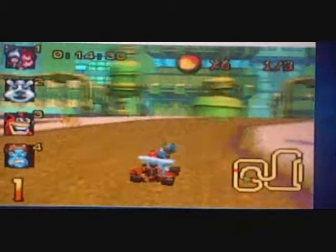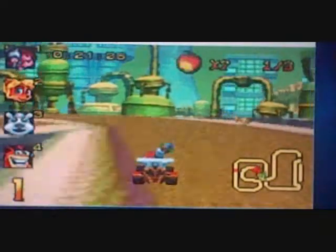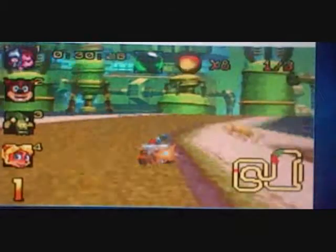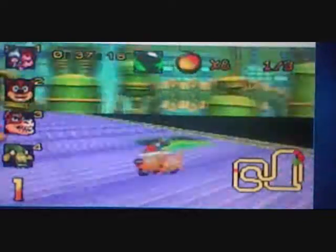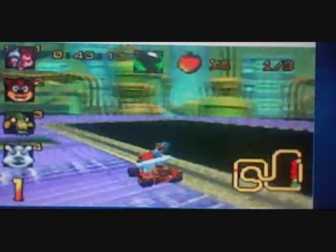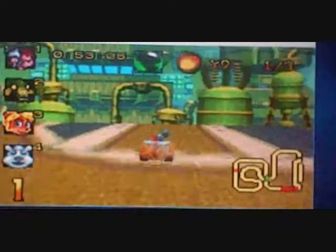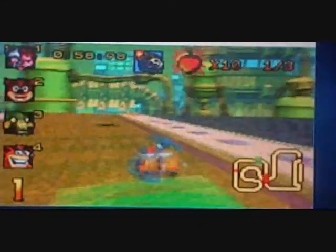I think somebody got hit by my ice trap — indeed, it was Crash. Just for the sake of showing where the Wumpa crate is, I'll take the normal route this one time. Well, perfect time to get a shield. The Wumpa crate should be just up ahead — there it is — and I missed it. I wanted to try and hit it and get out of there without hitting a wall at the same time, but apparently I can't do that. I usually never take that route — it's always the shortcut I go after.